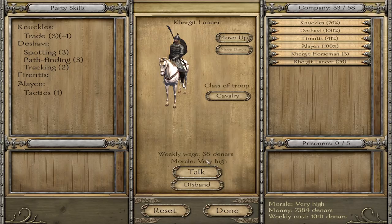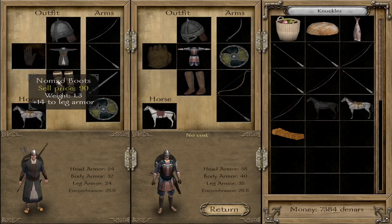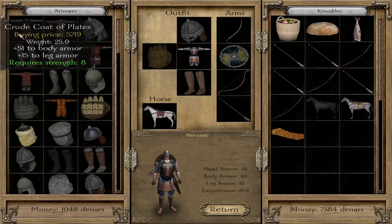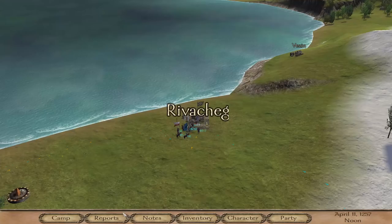We're going to mule out a bunch of skills to pretty much all of the companions. The downside is they're expensive — so expensive. These lancers cost a weekly wage of 38 dinars — no problem, that's cheap. But if we want to put equipment on our companions, we have to buy them the armor and each individual piece including the horses, the boots, everything. That is incredibly expensive. Here in the marketplace: some crude gauntlets cost 1,553 dinars; a crude coat of plates is 5,000 dinars. We're going to have to buy something that expensive for every single companion, and there are eight companions.